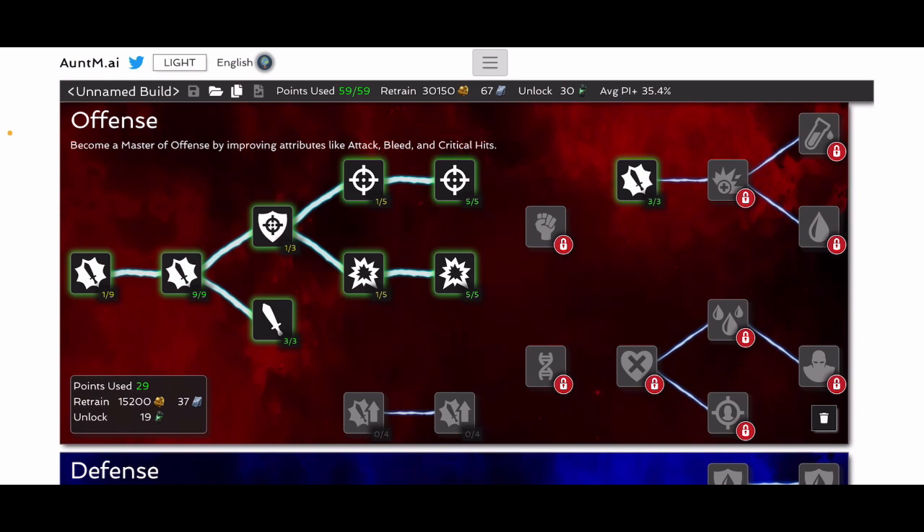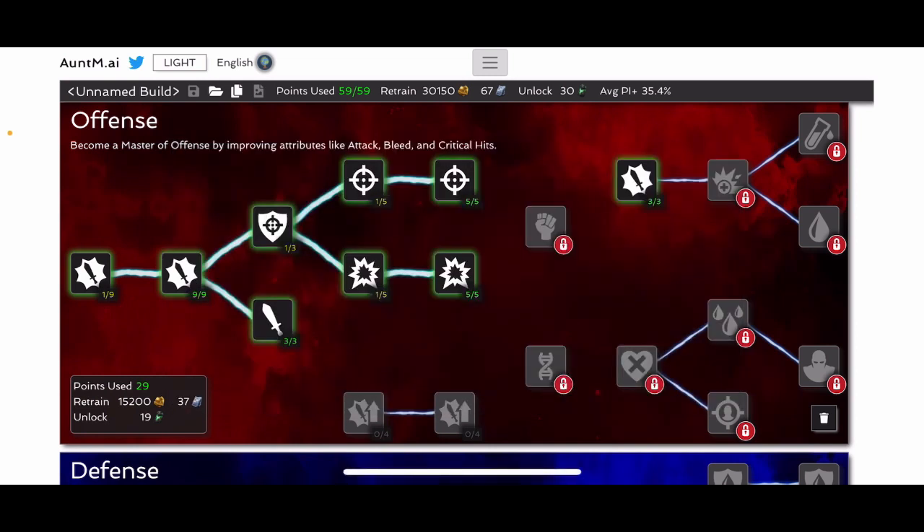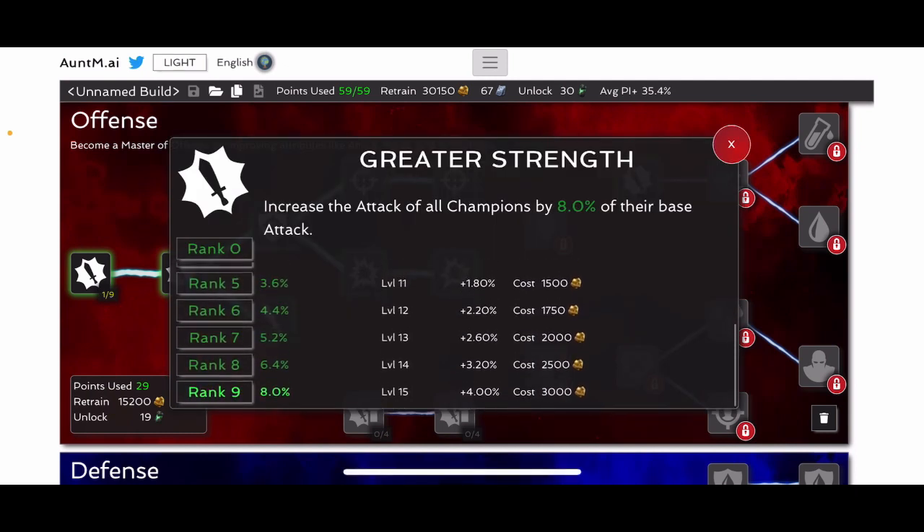For offense, this is what I would consider a base set offensive build. It costs 19 stony cores and 37 units to load up. It's cheap and it doesn't have any of the expensive masteries like the suicides — which is double edge up here and liquid courage. Those are the suicides because they kill you, but they increase your attacks significantly. On the left, what I have here is nine points in greater strength — basically a free 10% attack boost. It's eight percent attack. And then courage: if you drop below 50% health, think of having a 20% attack boost. Both of those are free to unlock and they just cost gold.